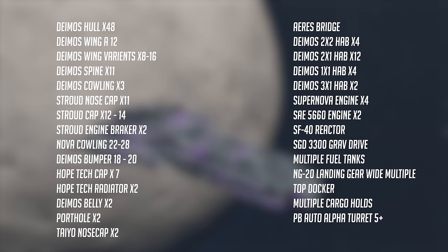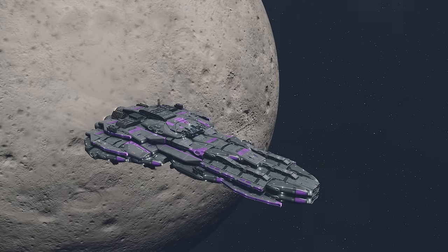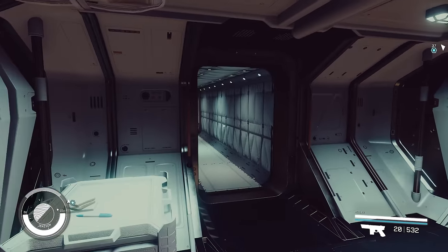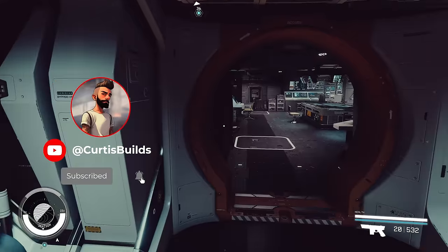Here is the build list - pause the video now if you want to take notes. The interior layout is great and it only has one ladder and one door to each hab, as they are all separated, meaning the inside is not a maze. It's not modded but it does use console commands, but you can build this on Xbox - I've done it myself. I've provided links in the video description on how to do this.